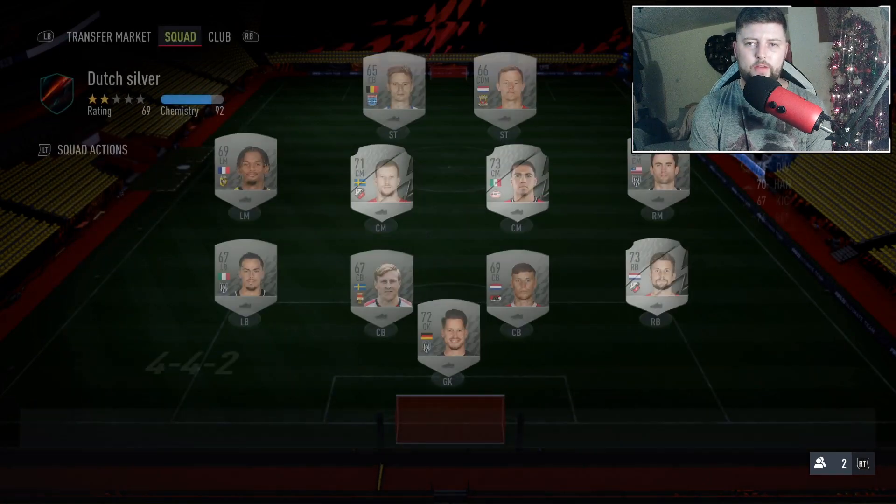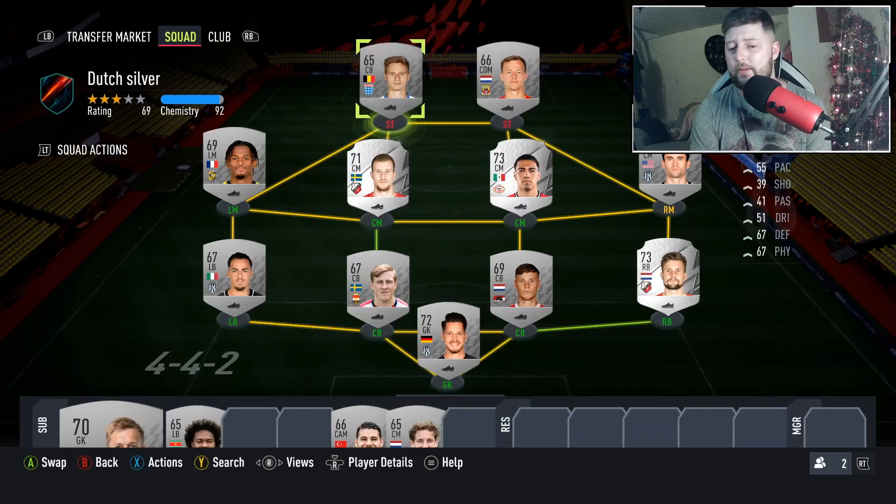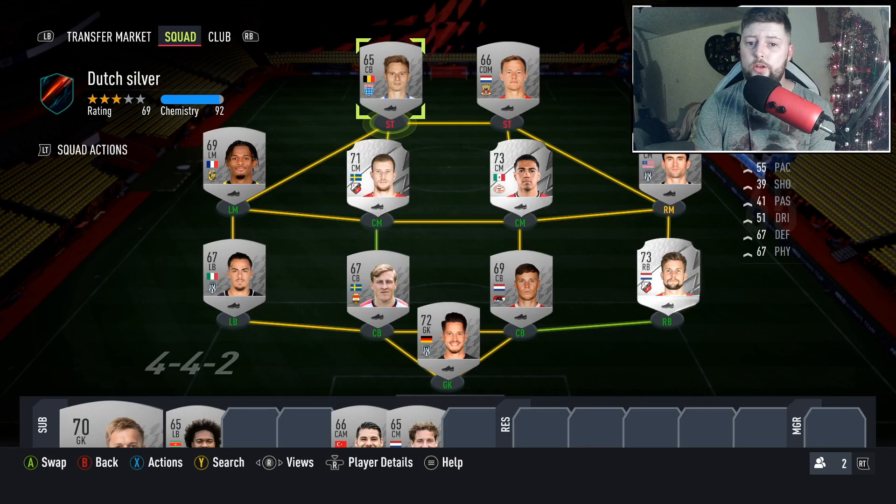Let me know in the comments if you have any questions about how to do these icon swaps. The key is plenty of silvers — you only need a full 11 with three subs, plus your main best players to help on World Class difficulty. Enjoy the grind, we'll get the packs out as soon as they're done. Like and subscribe!